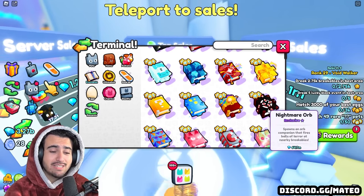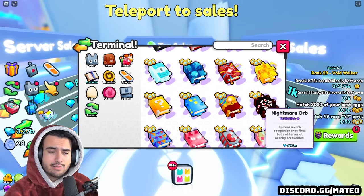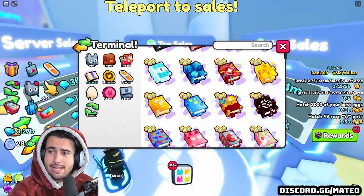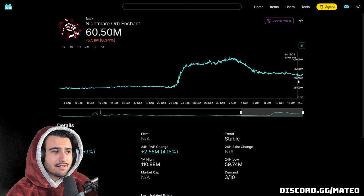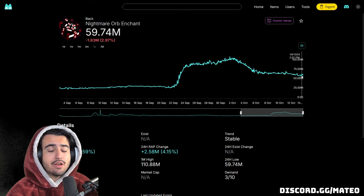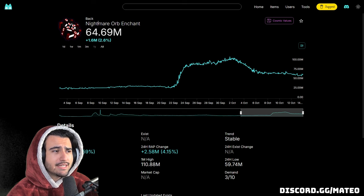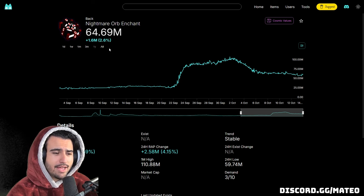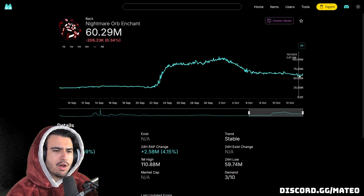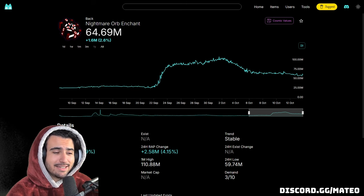As you guys can see right now, the Nightmare Orb Enchant is sitting at around 65 million diamonds, which is still pretty expensive. Before the last event with the big chest, these were only sitting at around 30 million. We can pull up ps99wrap.com and see for ourselves — the price of this enchant has been falling pretty significantly lately. The reason I'm saying right now is a great time to buy is because when we get that Halloween update on Saturday, we could potentially get another boss chest-like event, and if that's the case, we could expect the Nightmare Orb Enchant to bounce back to around 90 to 100 million, which would be about a 50% profit if you buy them right now. You could probably find them for around 60 million. Obviously this is a gamble on whether or not we have that boss chest event in the Halloween update on Saturday, but I'll let you guys make the decision if that's worth it.